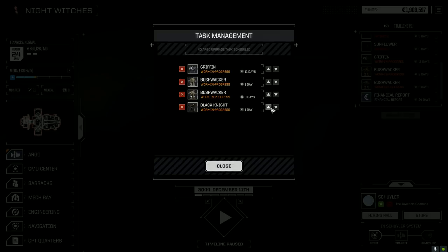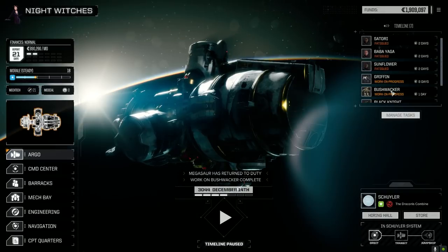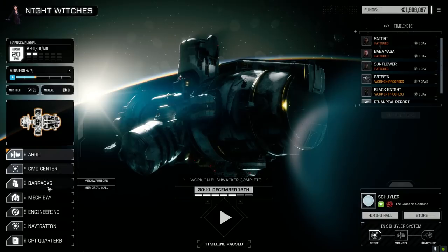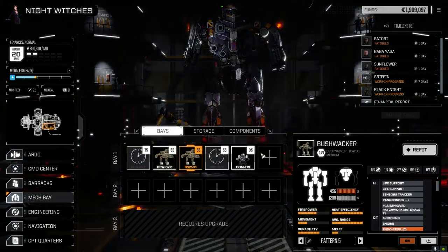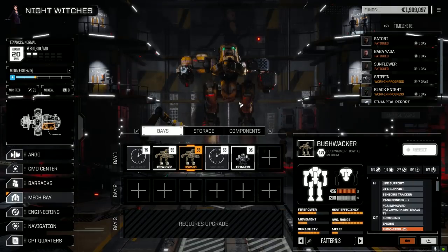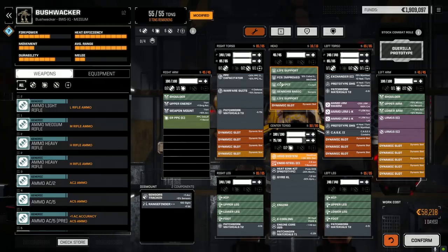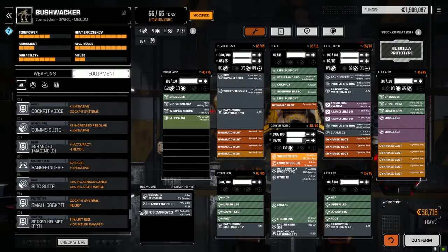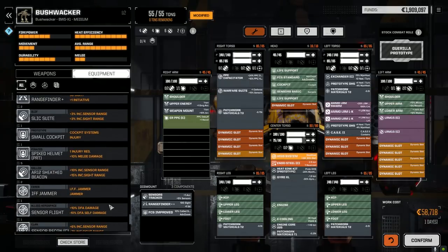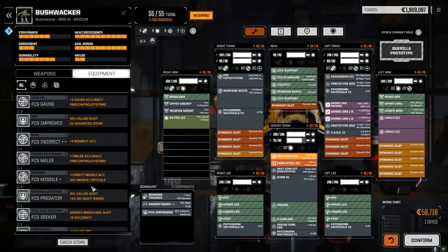Let's bring in the whackers and get those done. Let's do this one first. I think what we do before we end the episode — let's go one more day. Let's have a look at the Bushwhacker and see if we can squeeze in that command console. Let's refit this guy and see what we got. Problem with this guy — we've got to move this out of here. We still have one command console, don't we? Because we had two of them I thought. Apparently we only have one.